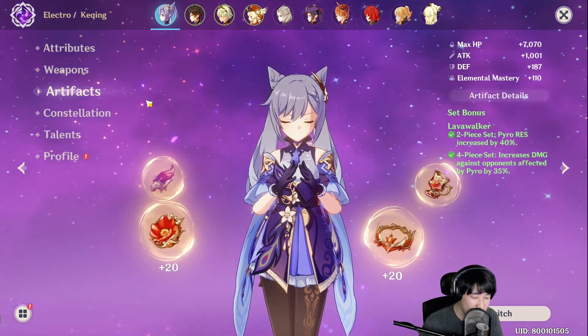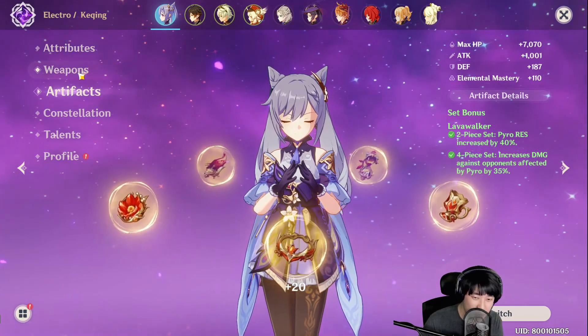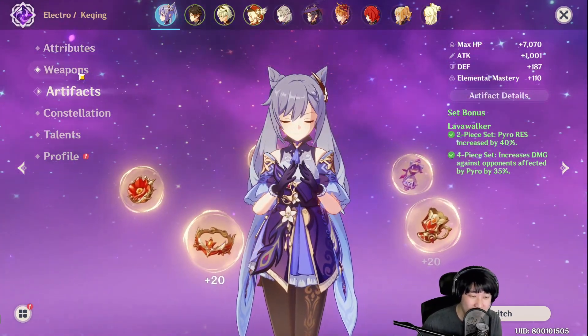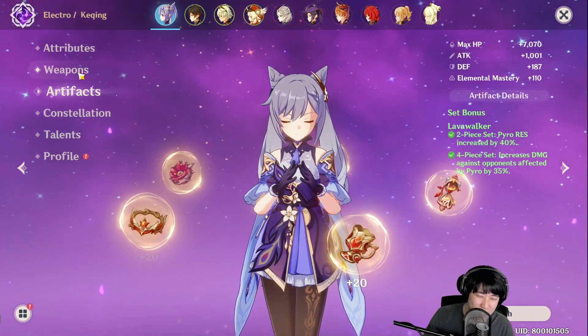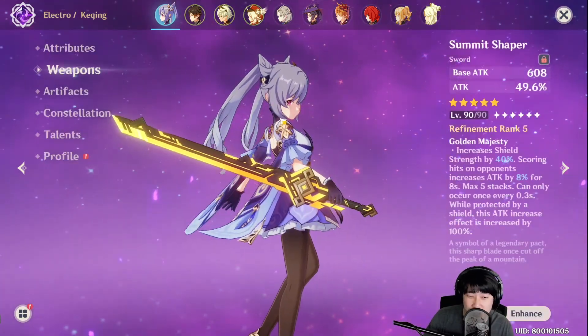I had always struggled because when I was doing a showcase for a character that requires auto attacks, I could not use Bennett — you know why? Because I have him at C6. I had no knowledge back then and I screwed up. However, if you can't avoid it, you need to enjoy it. That's why I went for the Lavawalker set and I'm using Sacrificial Fragments.